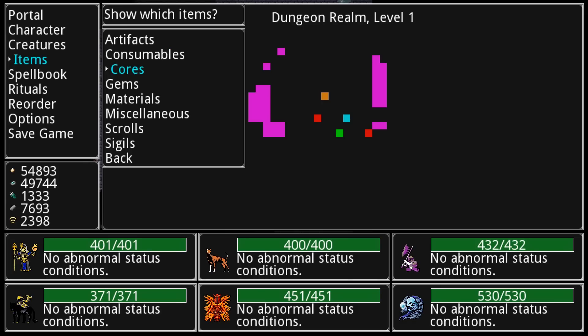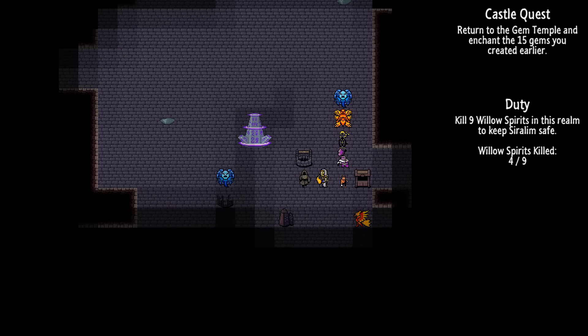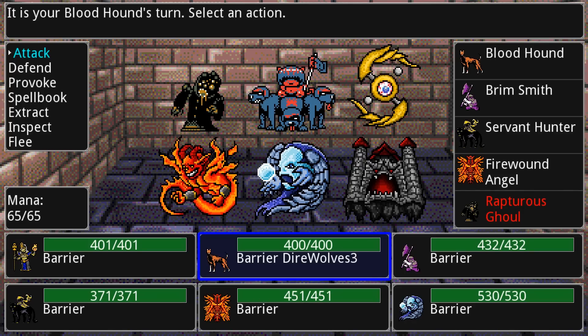What it comes down to is kind of what you're willing to do. Right now I'm trying to make a nether egg, which apparently gives me an extremely powerful version of a specific creature. It's a very time-consuming end-game process and I'm almost there, but it involves creating these gems to enchant an orb that makes an egg. It's really complex, but luckily the game has these things called castle quests which are kind of like tutorials.